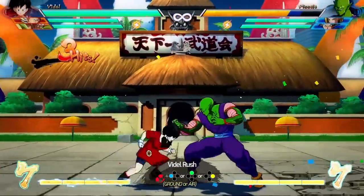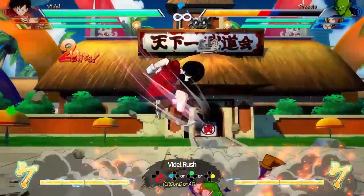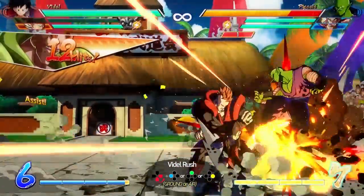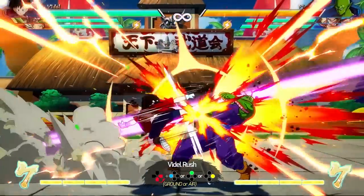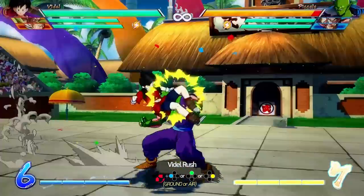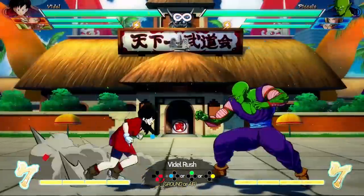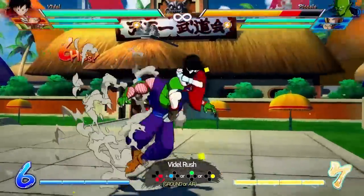At any point during the Videl Rush string, you can press the medium attack button and Videl will do the Moonsault Kick — same properties as the medium version, bouncing the opponent off the ground. Still vulnerable to down-heavy, so cover it with assists. If you land it, you can extend with an assist or a vanish combo. On the other hand, instead of finishing with medium, you can press heavy — you will spend a bar of meter and Videl will do the heavy version of the Frankensteiner, the command grab. You can also hold the heavy button to prevent the Great Saiyaman from being summoned, depending on what you want.